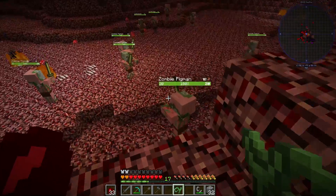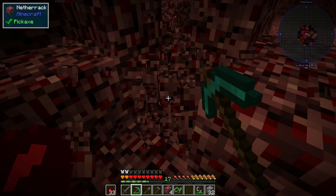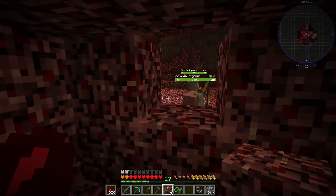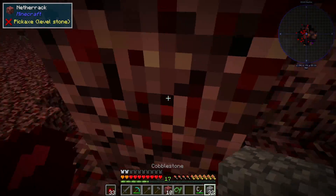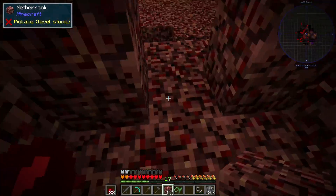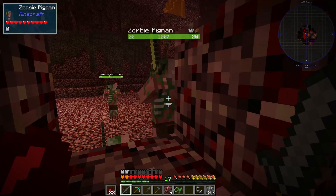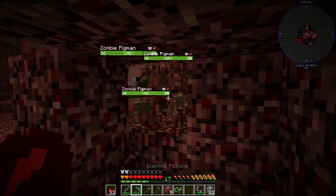Since there's quite a few pigmen here, we're gonna make ourselves a little room and make sure they can't get in from any side. We might have baby pigmen, which might get problematic. I could just climb up and stay up there - I don't think we have any baby pigmen here. I'm gonna lower my hostile creatures volume a little bit so it's not too loud. Apparently they want to be in that corner.